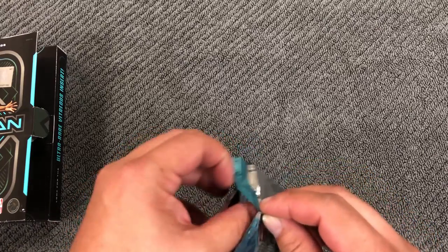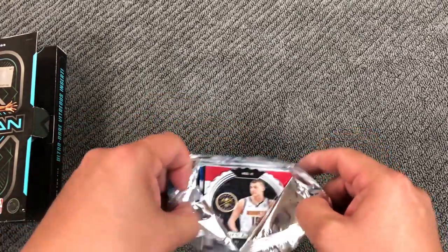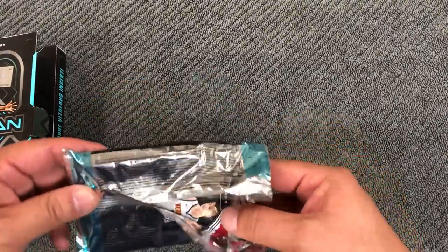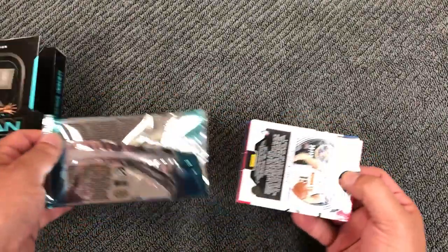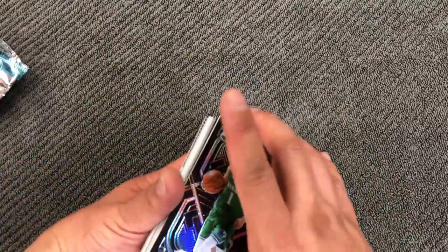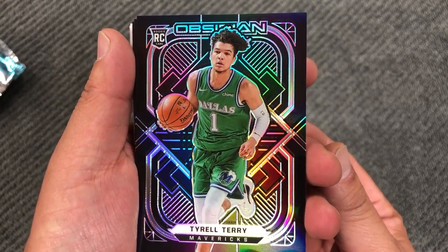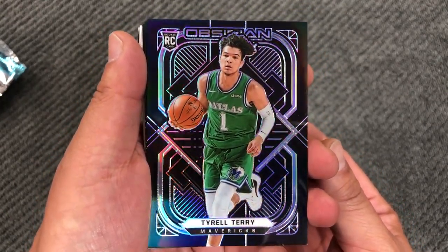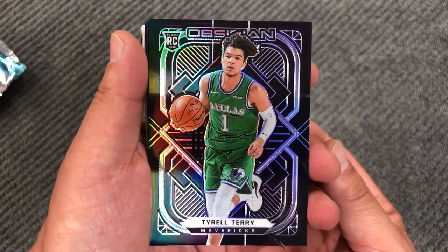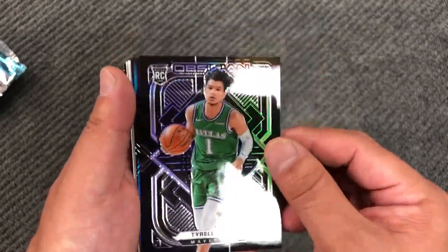There are two autographs per box on average. On the back I see a die cut. Starting from the top — rookie Tyrell Terry. This card is sharp, that is nice.